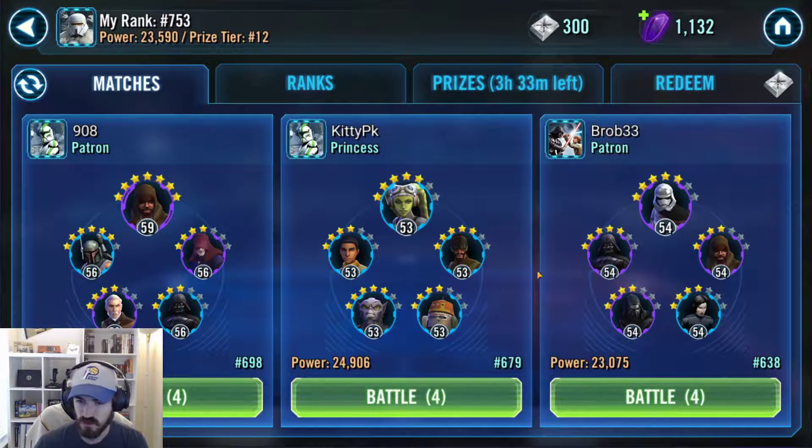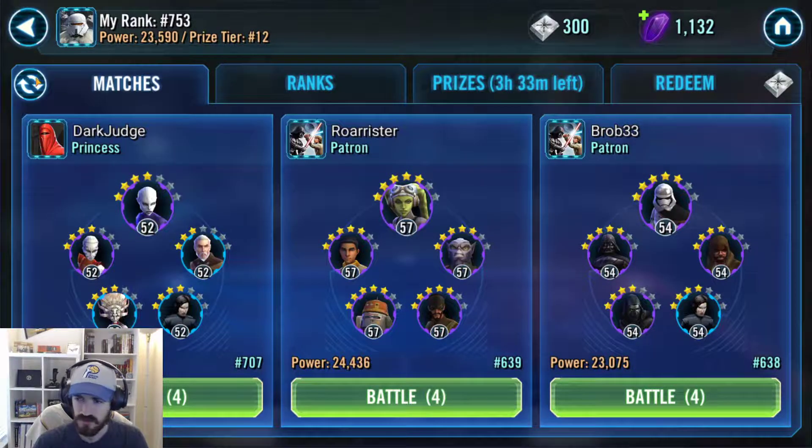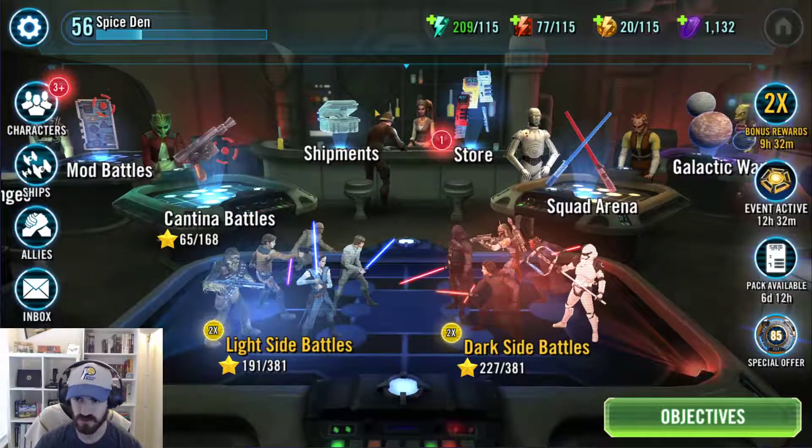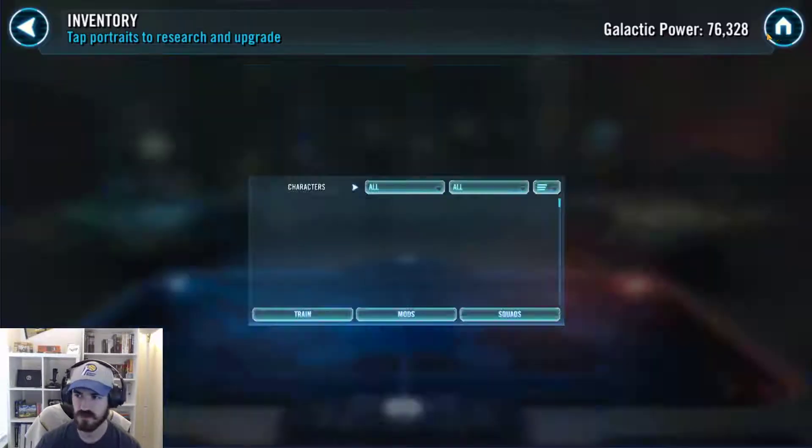The Dooku Separatist squad — Soldier, Poggle, IG, Nute, Dooku — is the main one I see. They have a lot of control: IG has his taunt, Nute with Extortion is pretty annoying, and Dooku with his countering and stuns makes it a pretty deadly squad. With the right RNG I can usually pick them apart, but sometimes they stun the wrong guy or focus down First Order Officer, who is really squishy and can go down quickly if enough of them focus.